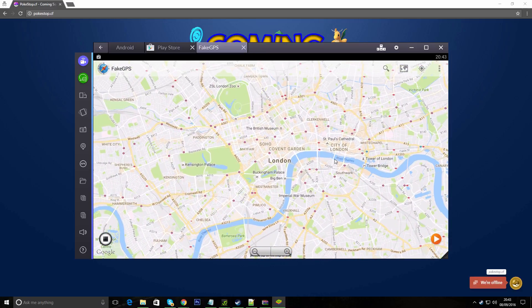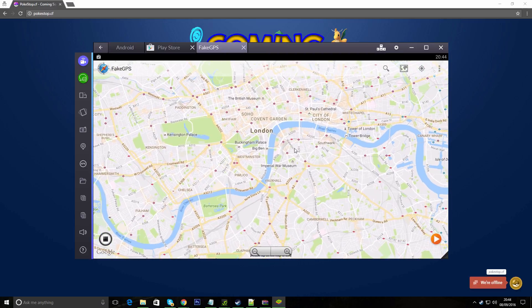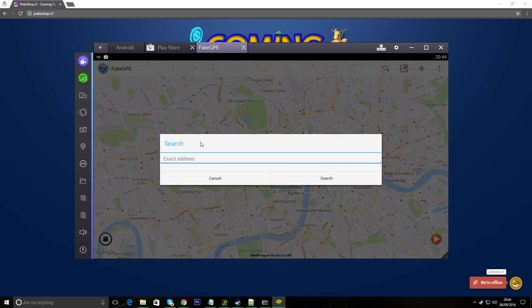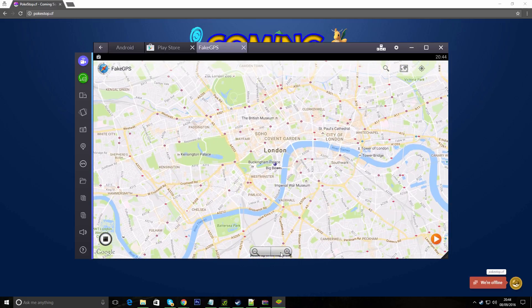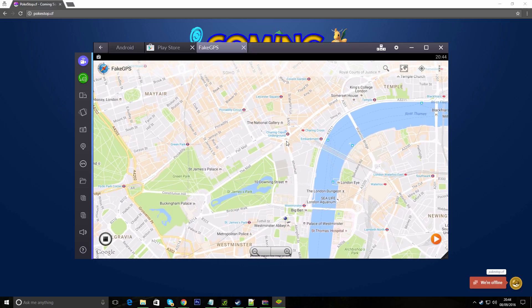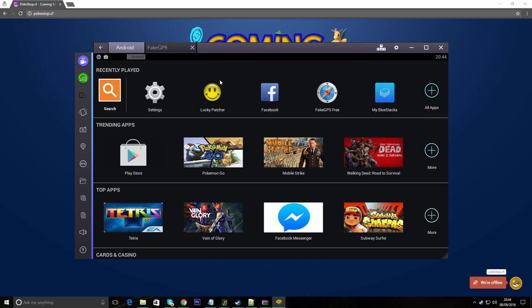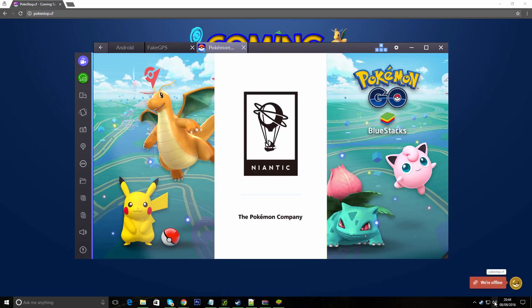Once that's done, click Escape on your keyboard, then find the location you want to be in. So say you want to be in London — say you're not in London right now and you want to find it. Zoom out to the bottom, search for London, and it'll find it right there for you. Click the plus to zoom in and get down to where you want to be. Once that's done, click the plus — Fake Location Engaged. You can close that off now and go back to Android at the top.